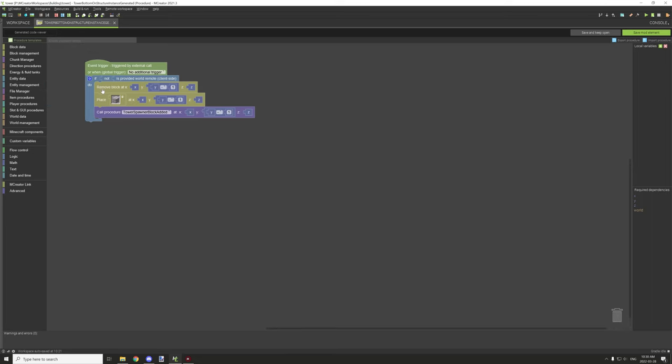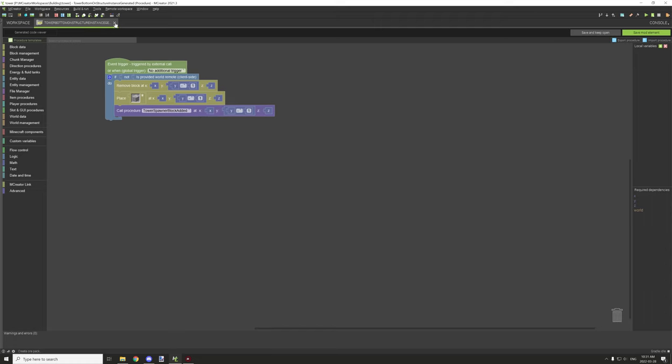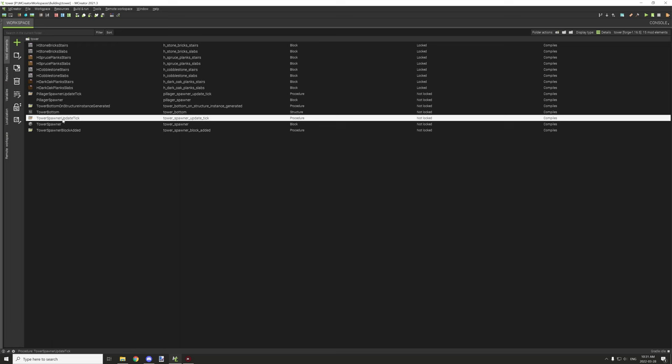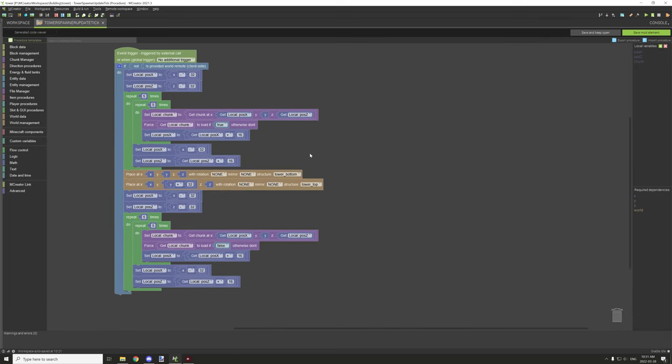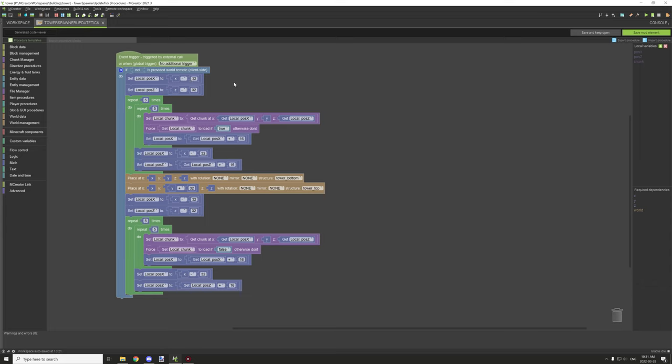For the generation condition: we remove the block one block below, then place the block one block below, and then call the procedure for the block-added event — the one down here. This makes sure it runs when the structure is generated through the instance. Then we have the tower spawner update tick, which is the part that requires Chunk Manager. It offsets the coordinates by 32 blocks, which ensures the entire structure area for the chunks is loaded before the structure spawns — this fixes the issue of the structure only generating in parts.